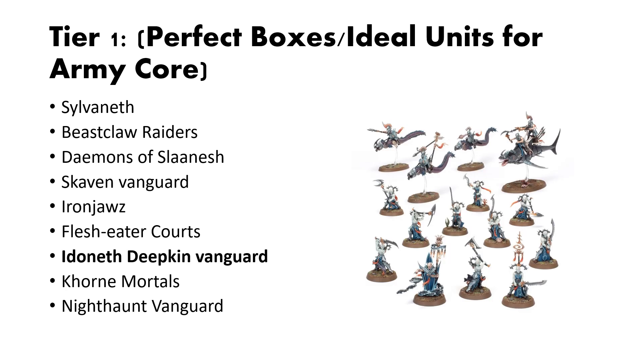Now we have the latest Idoneth Deepkin Vanguard box. I really like this box because it provides you with a bunch of everything — you get eels, you get a shark, you get some Namarti, and a hero. The hero you can convert or proxy as one of the other heroes like a Tidecaster if you so desire, so getting multiple of them is a good idea. It lets you flex into what other aspect of Deepkin you want, which is a good thing because Deepkin can play in a lot of different ways: eel spam, sharks, Namarti, or some other variant in between.